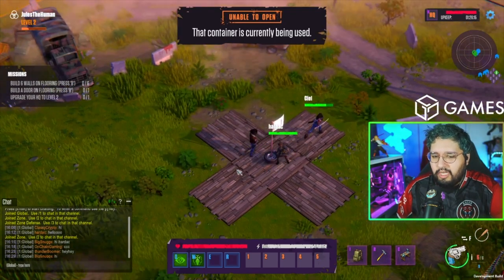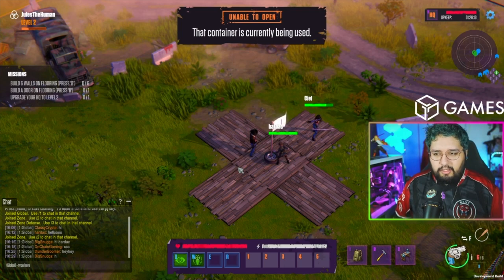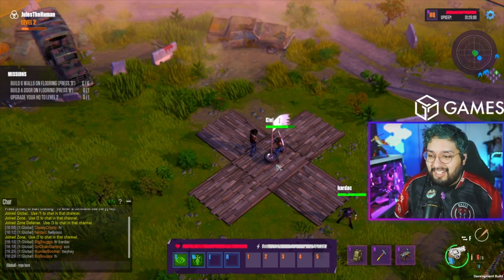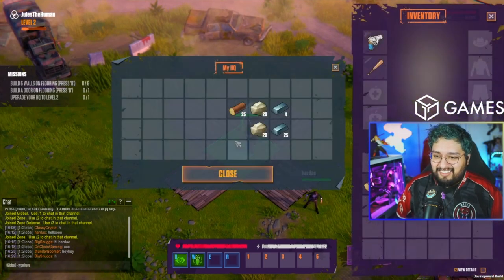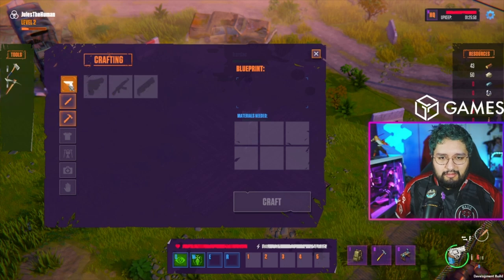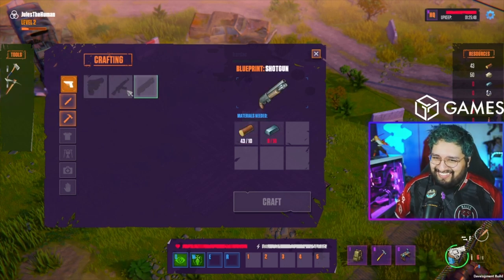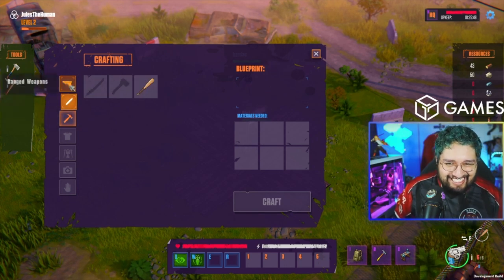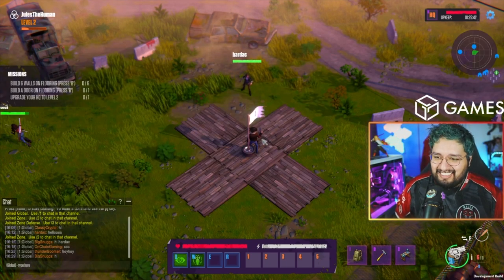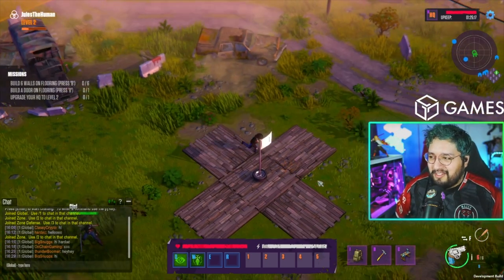I'm gonna drop you a full stack of metal and a full stack of rock. We should be pretty close to getting you to HQ level 2. It's always good to have a melee and a ranged weapon, and your ranged weapon decision might be based on what ammo you've scavenged the most of. I'll start upgrading to HQ 2!